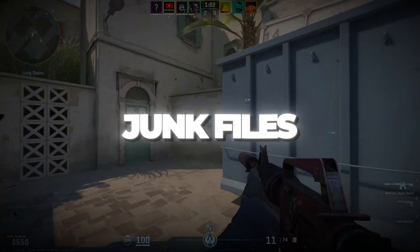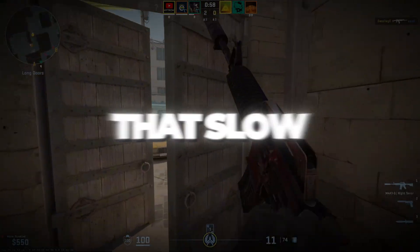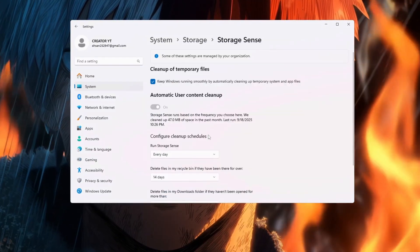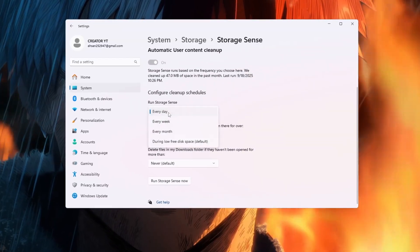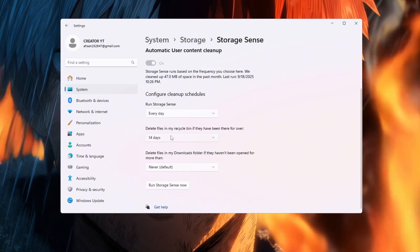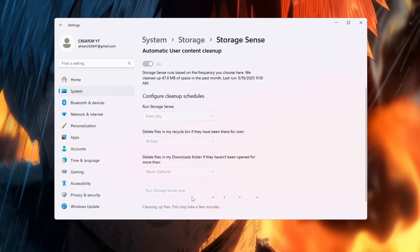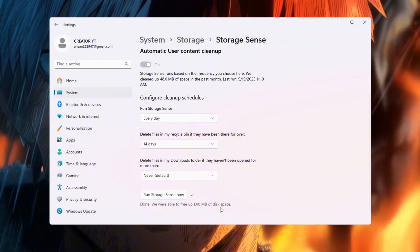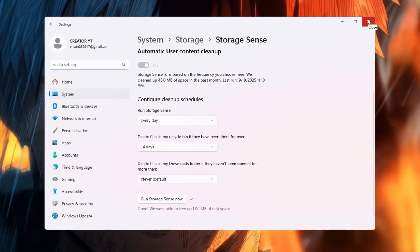Step 7: clean up junk files with Storage Sense. Windows creates lots of unnecessary files over time that slow down your PC. Open Windows Settings and search 'Storage Sense,' then turn it on. Under 'Configure cleanup schedules,' set Run Storage Sense to Every Day and delete Recycle Bin files after 14 days. Now click 'Run Storage Sense Now' to clean your system instantly. This deletes useless files, clears up space, and makes CS2 run faster with fewer slowdowns. Keeping your PC clean regularly ensures smoother gaming.